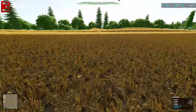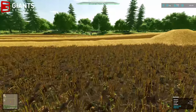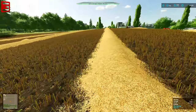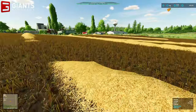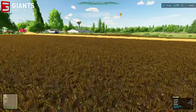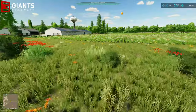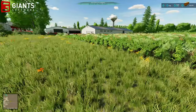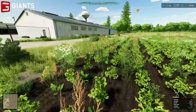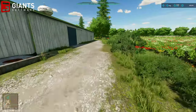It looks like we've got canola over here, and it looks like we were in the process of picking up the straw following the harvest — or at least that's what the player who was on the server yesterday was doing. So I can carry on and do that. I'll give you the quick rundown and a bit of a tour around the farm in a minute if you've not seen it already.